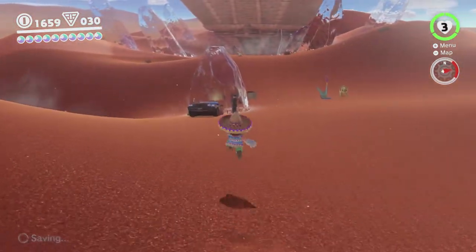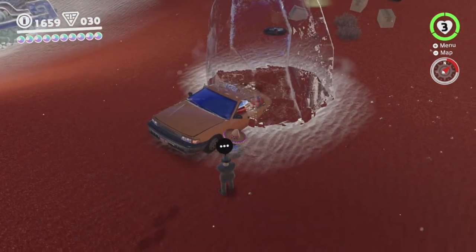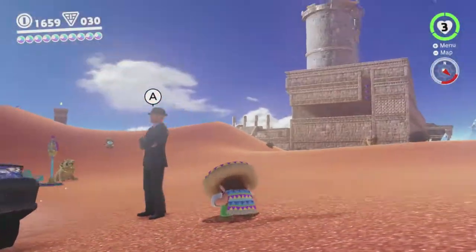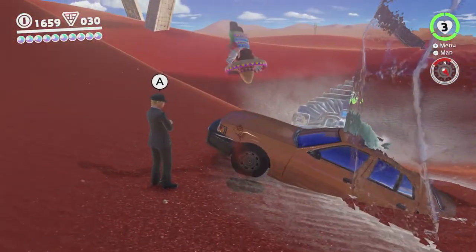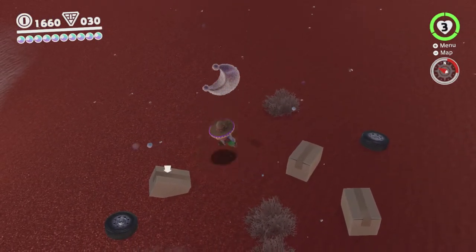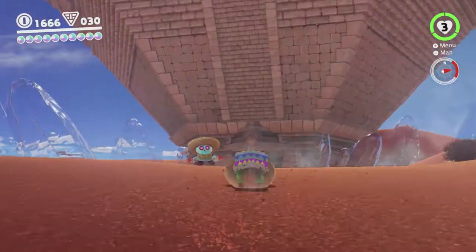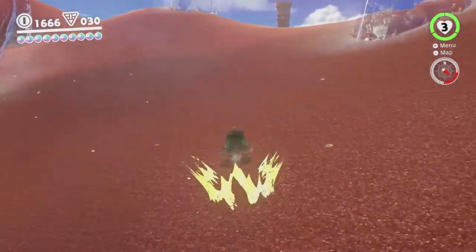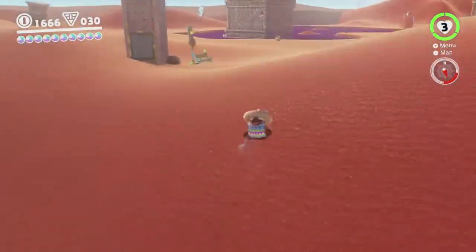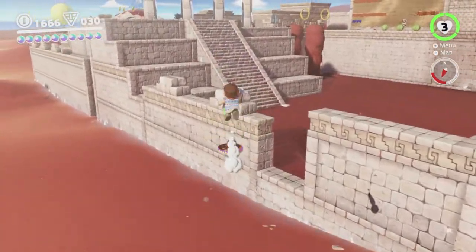Once this frozen guy unfreezes, he will be affording us a whole bunch of moons, but we have to do the story here for that to happen. He's the guy who carries tourists around to different kingdoms, so you need to get him free if you want the tourist moons — which means doing this kingdom. At this point I think we have everything we can get without doing the main story. Oh, there's the slots — we need the slots, let's go to the slots. I think they're already unlocked.